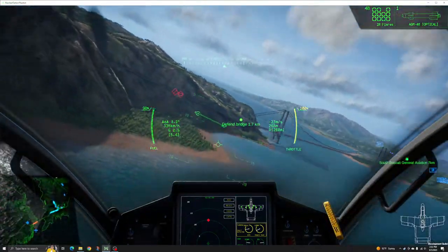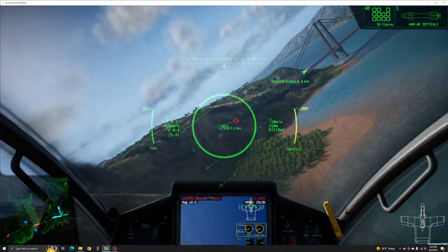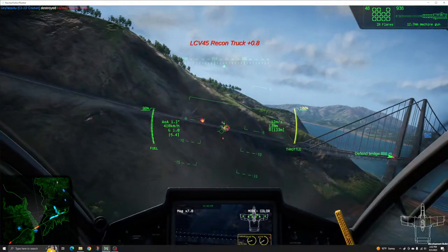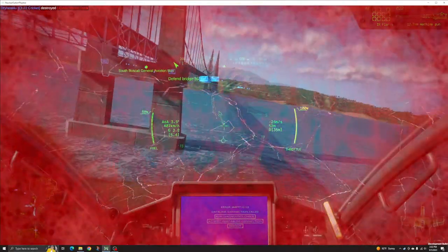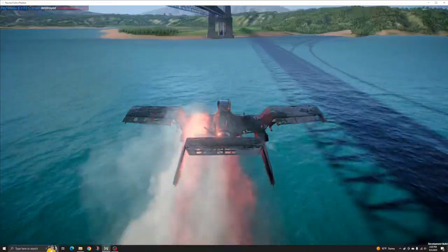Guns are very ammunition efficient, but require time on target that exposes the Cricket to counterattack. Missiles are overkill against lighter ground vehicles, but require only seconds at greater distance to lock target and fire. This tends to be the safer option, as it limits the Cricket's exposure to counterattack, though the Cricket only carries enough missile ordnance to do this once or twice.